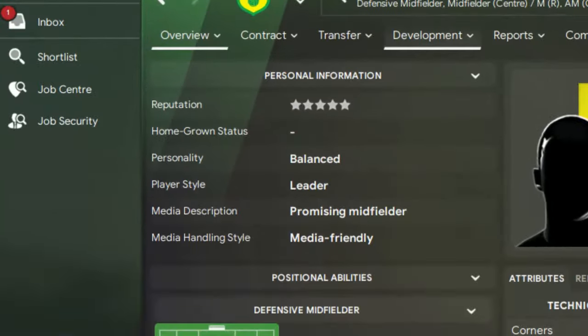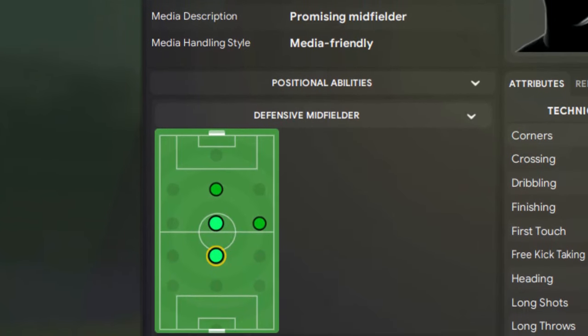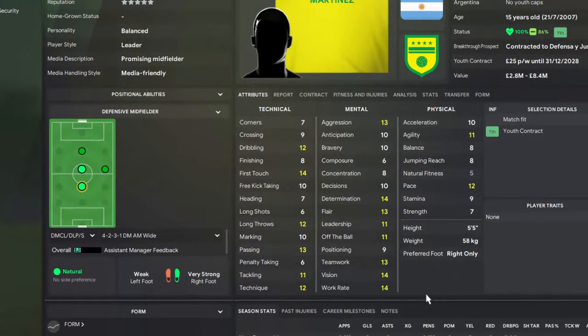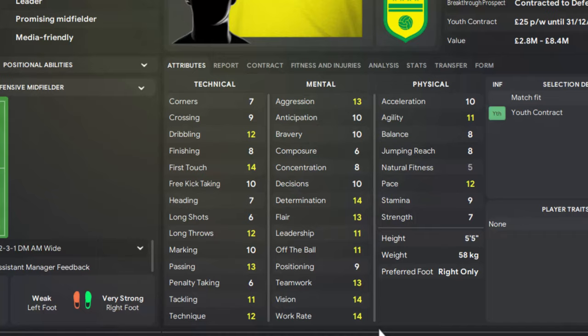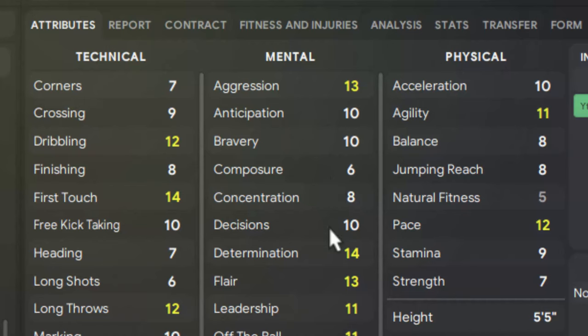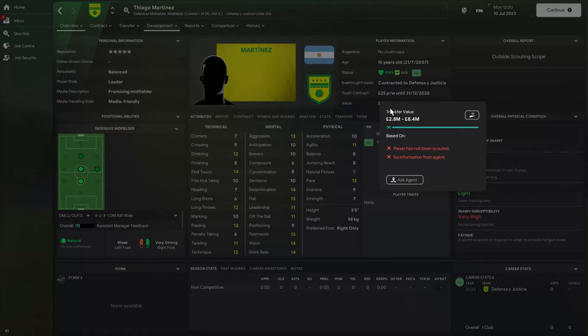Jumping into Argentina, we have a 15-year-old leader who can play as a defensive midfielder, central midfielder, or even attacking midfielder. He has passing 13 and vision already at 14, work rate of 14, and teamwork at 13. He could use work on composure and concentration, but he's only 15. His acceleration isn't quite there yet but pace is at 12. You can sign him for around 2.8 million — avoid paying up to 8.4 million.